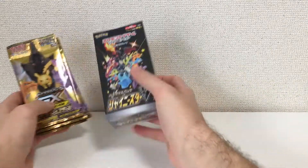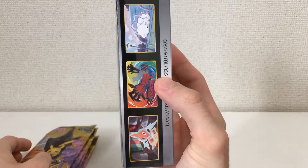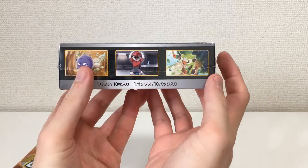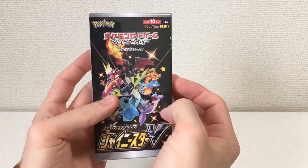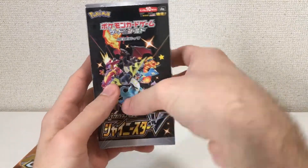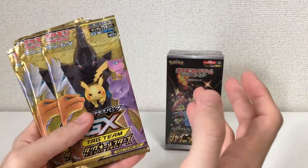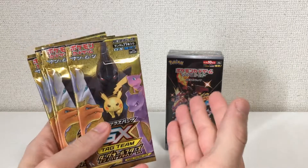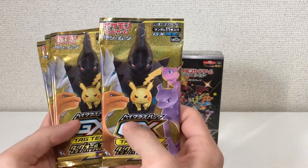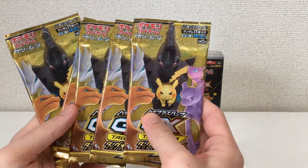Again, Shiny Star V — this will be my fourth box now. I think you already know, if you've watched my previous videos, all the details about this set. It's the newest set. You can pull a lot of nice shiny cards, including that Charizard. And here I just have some extra packs that I purchased. All the Pokemon stuff I showed earlier — I went to my local Pokemon Center and picked up myself.